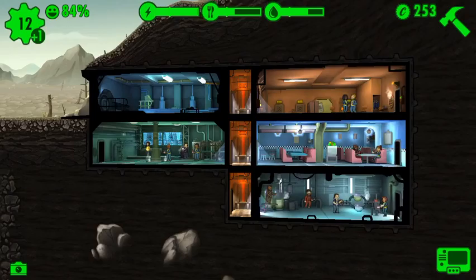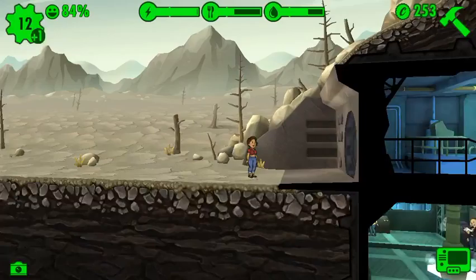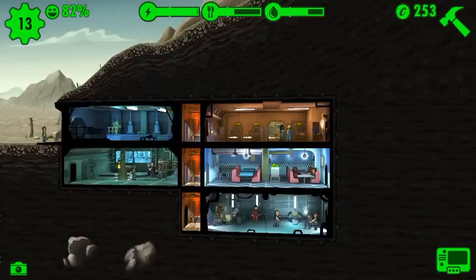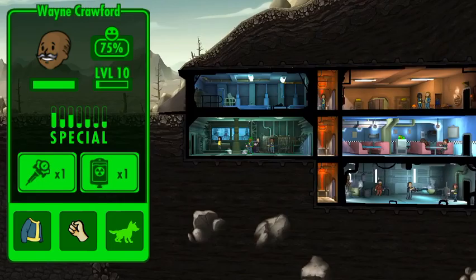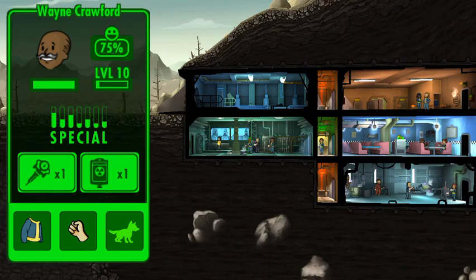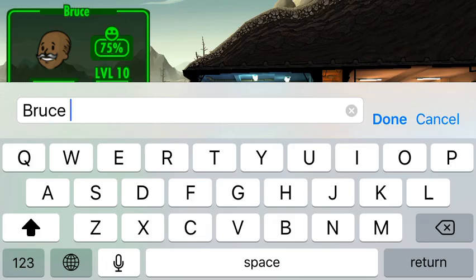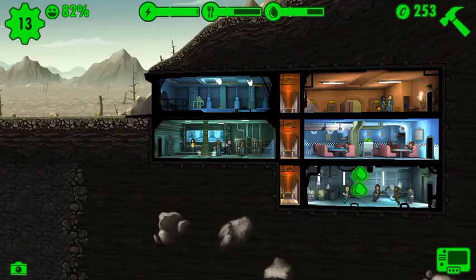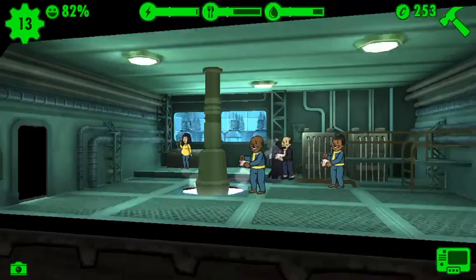They're dancing! Oh, another character — maybe she has some agility. Yes she does, she has some agility. Drop her in there. This guy is mostly strength. Does anybody in here not have a lot of strength and have agility? Nope, can't. Okay — Wayne Crockford... Bruce... Wayne... Bruce Wayne! Wait, what was that? Why'd that guy pop up? Oh, that was the reason.